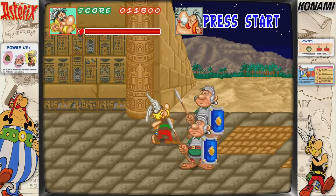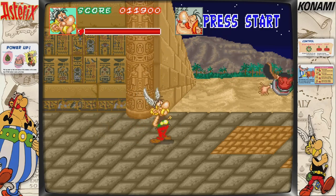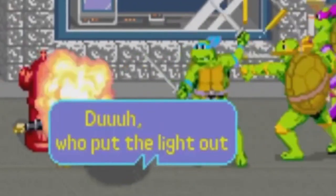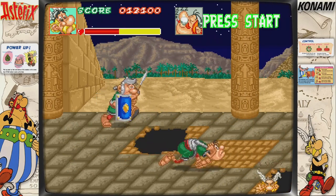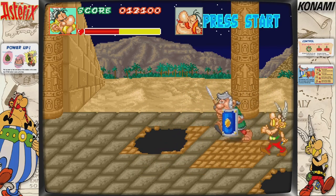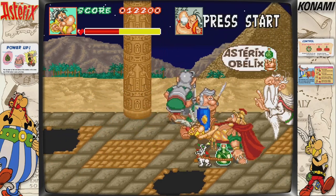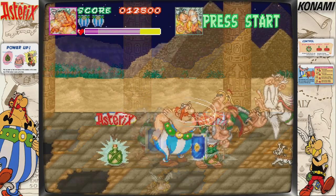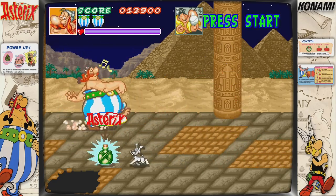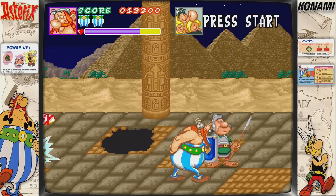The game has a nice beat-em-up core, bonus stages, and also some floor traps — tiles that look suspicious and when you walk over them you fall through. That's very Konami. Enemies are immune to the traps though, which is a bit annoying. There's an Asterix power-up potion on the floor that only Asterix can pick up, and Obelix picks up his own power-up which makes him really fast when attacking. Honestly I find it quite hard to control, but that's how the power-ups work in this game.